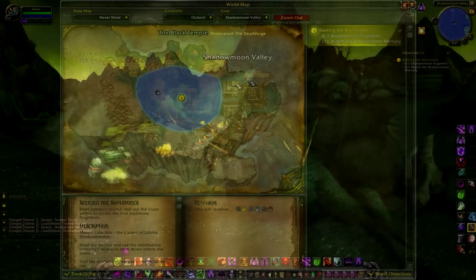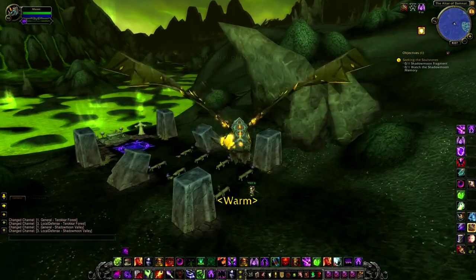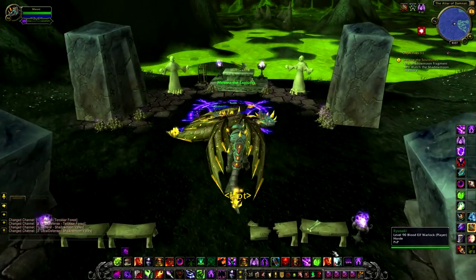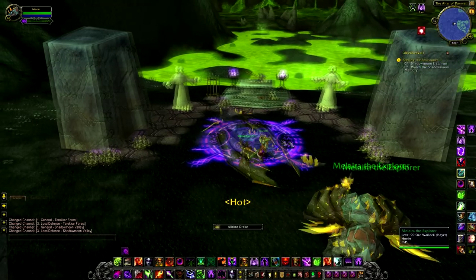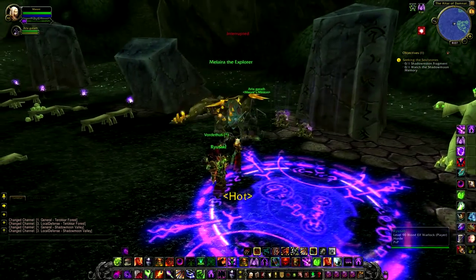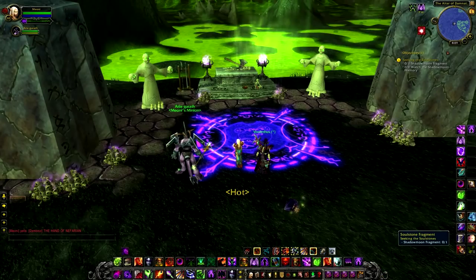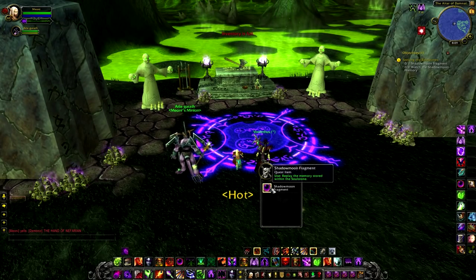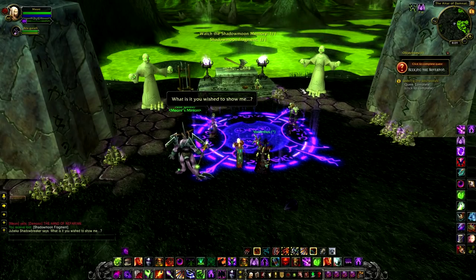The final fragment of these memories is at the Altar of Shadows in Shadowmoon Valley — coincidentally the same place that Gul'dan summoned the end of Draenor and the beginning of Outland. Here we are at the Altar of Shadows. The actual fragment is in the aisle here, very easy to find. Let's skip straight to the lore segment and then we're going on to the actual meat and potatoes of the questline.